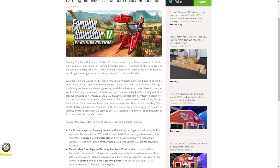With the Platinum expansion, discover a new South American playground and its authentic landscapes, unique vegetation, railway network, local cows, and sugar cane fields — a huge new crop, which is some big news — offering a total change of scenery and more gameplay possibilities.